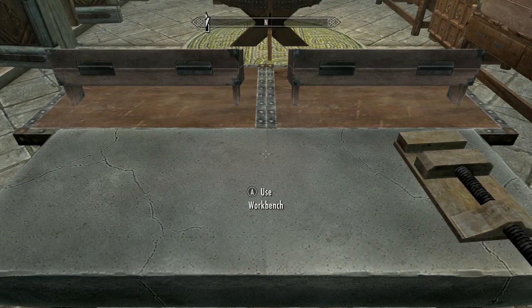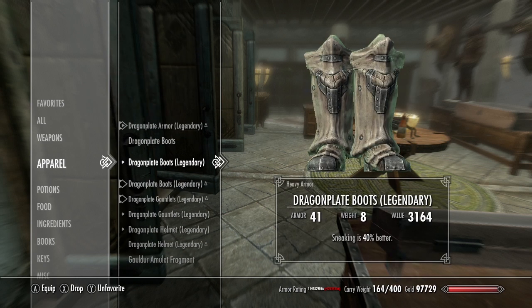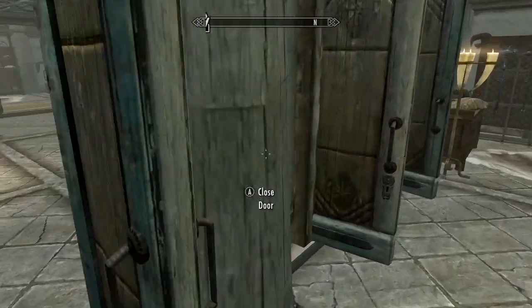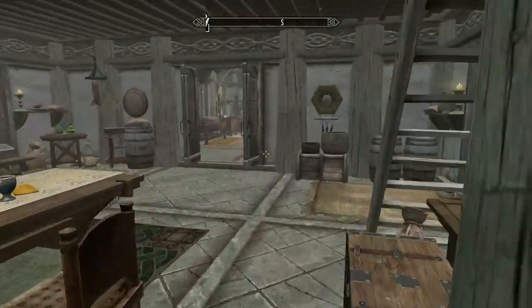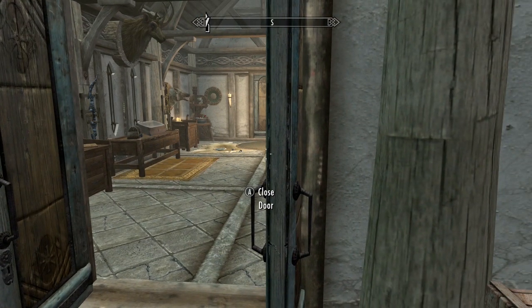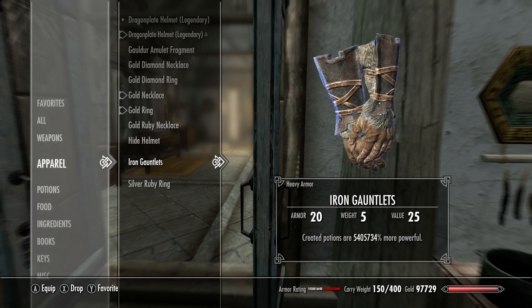With this glitch you just break the game. Putting on our dragon plate armor, our armor rating has increased to 1 billion 458 million 816 thousand 640. In other words, if we actually got protection from all of our armor rating we'd be a god - but since we only get about 80 percent protection at armor rating 570, we have 80 percent damage reduction. You can use fortify smithing gear or fortify alchemy gear to just keep breaking the game.